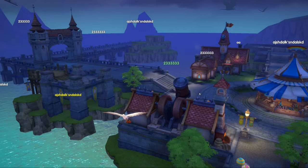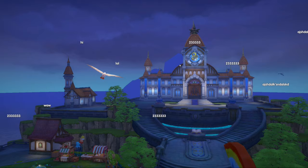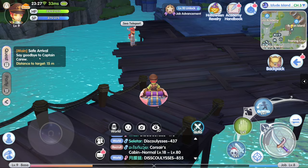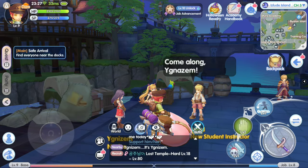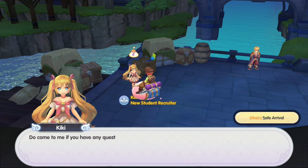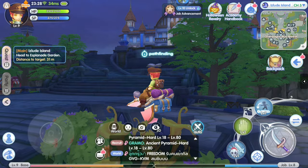Does it look like Islud? It kinda resembles Islud, but this building here — I don't remember this, this is new. Safe arrival. Say goodbye to your captain — bye-bye. Now what? Find everyone near the docks. Autopath — it's not available. The other NPC ran away. Now give me another quest. Now a uniform — it's only the headgear that's appearing. Now it's asking me to go to a garden. Let's hunt some monsters. This is the garden, it's in Islud.